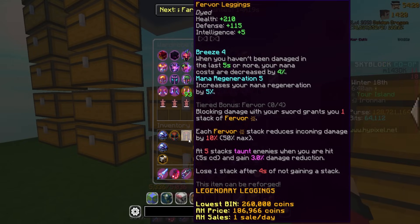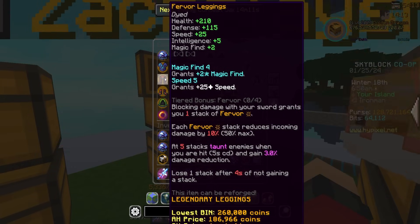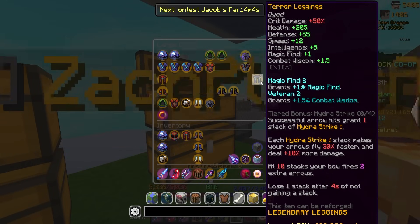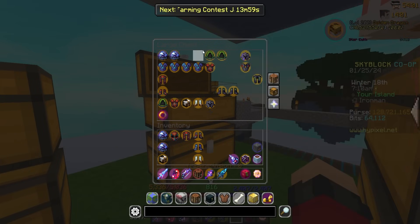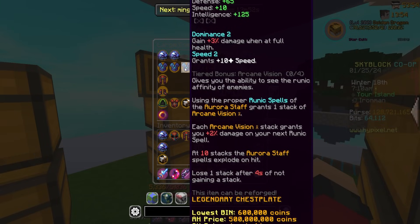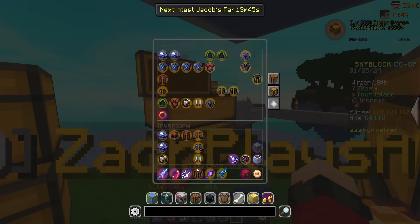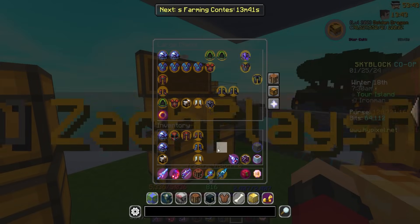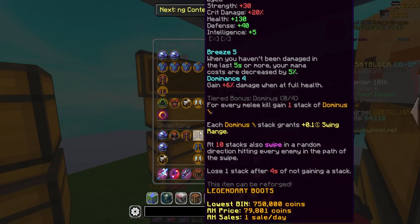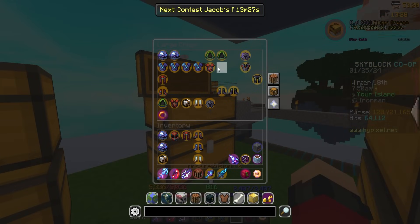Then I do have some Veteran on these leggings. Do I have any other Veteran pieces in legging form? Veteran 2, but this is a Crimson God Roll in Terror leggings I might use in the future. Magic Find 4 leggings. I could combine those. But I don't know if that's the move yet. It's hard to tell when to upgrade what. I have so many Mana Pools here on helmets, but I don't have a good helmet that I want to commit to. And then I have these Veteran 4 boots. But I have Veteran 5 on my Crimson Boots right now. So I need another Veteran 4 pair of boots, which I don't have.